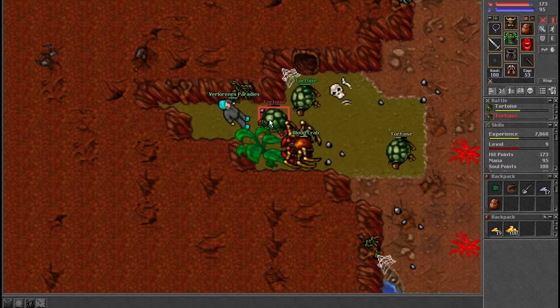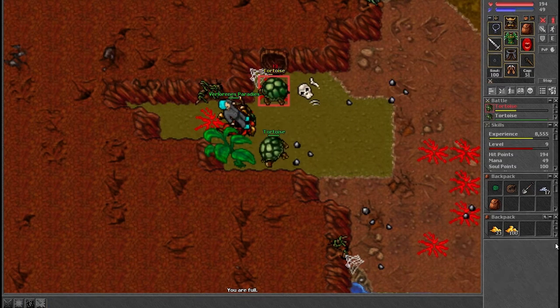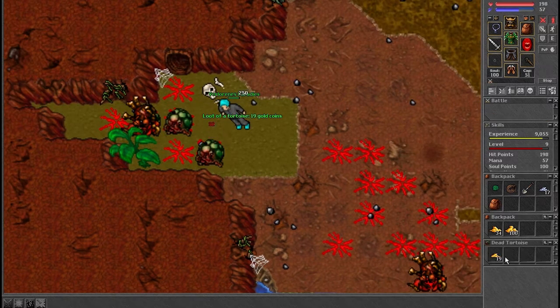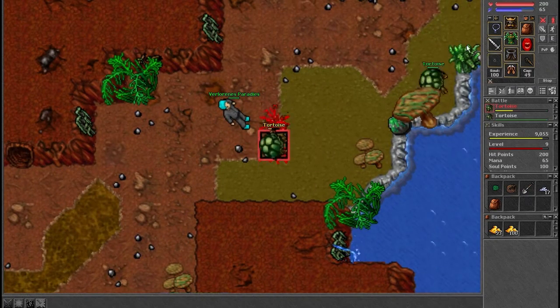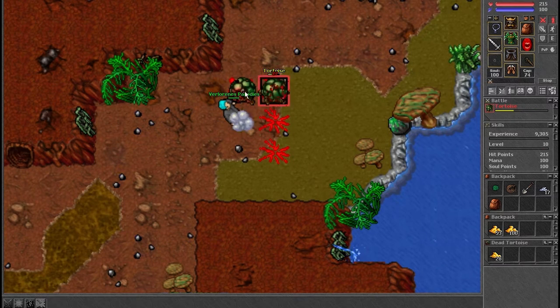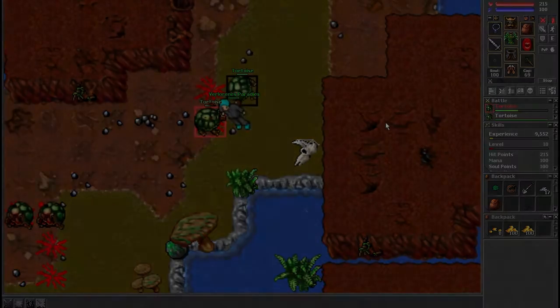What drops here is a lot of gold and some food, so you don't need to bring any with you on the hunt, plus turtle shells which are roughly 800 to 2k depending on your server. On this server, Umara, they're 2.2k so it's decent profit. There's zero chance of wasting here unless you die, and that's pretty much it.